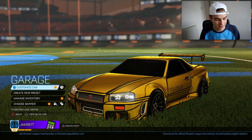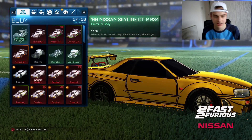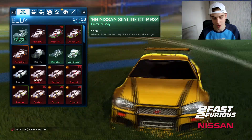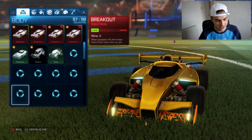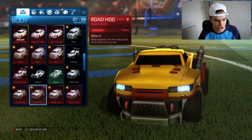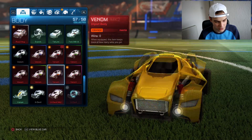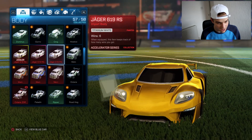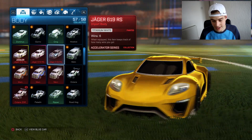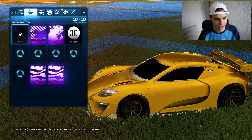Without wasting any more time, let's click Customise Car. Right now I've got the 99 Nissan Skyline GTR R34 - it's an awesome new car but we're not looking at that today, even though it does look really sick. I do recommend buying it over the Dodge Charger. Me and Jojo recorded a freestyling video in that car so that might be out soon. We're looking for the Jaeger 619 RS Titanium White, which is about 35 to 40 keys right now.